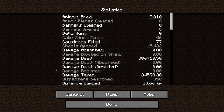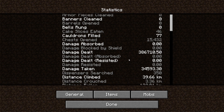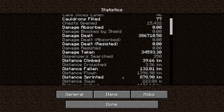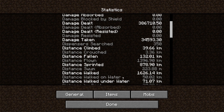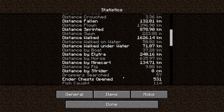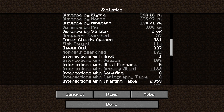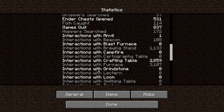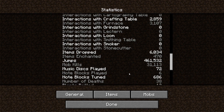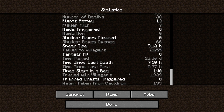Here are some of my statistics — general statistics: 15,000 chests opened, 380,000 hearts of damage dealt, only 34,000 hearts of damage taken, 39 kilometers climbed, 800 kilometers sprinted, 1,000 kilometers flown, 1,600 kilometers walked, and 71 kilometers walked underwater. Distance by strider is zero. Over 1,000 brewing stand interactions, 2,800 crafting table interactions. 460,000 jumps. And apparently 23 days played — I feel like it should be more than that.